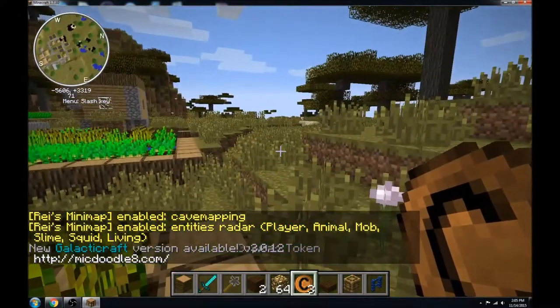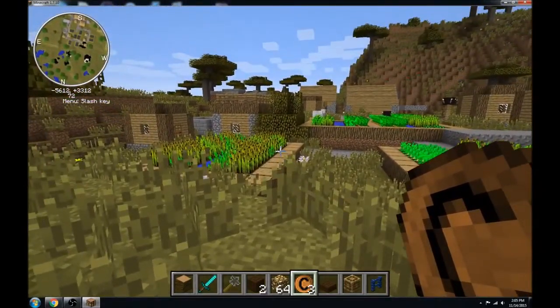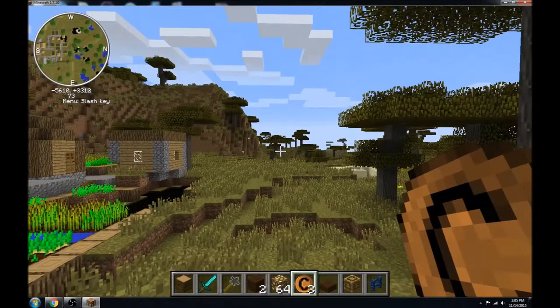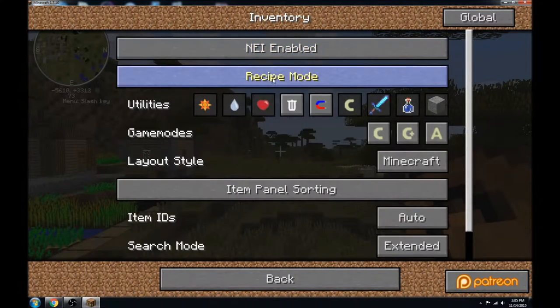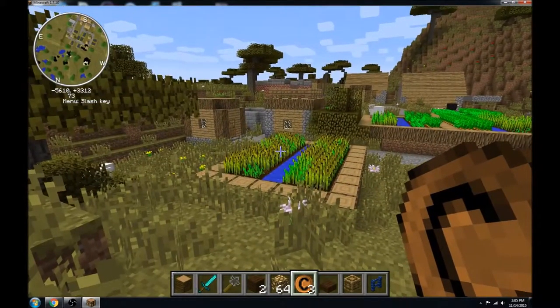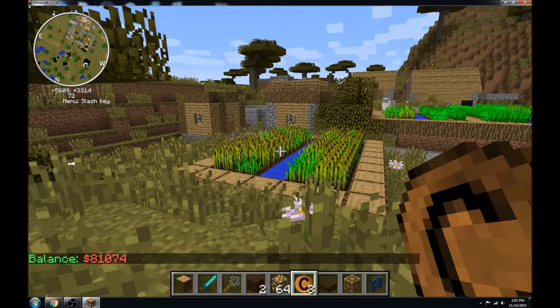I'm holding money — this is our own currency; one of our mods created it. His name is Gassik and he loves to build as well. This is a bronze token; you get it for killing mobs. We have different tiers of tokens as well. You can check your balance with backslash 'bal' and it comes up. You also get some money just for being on the server.